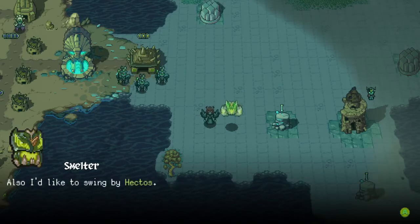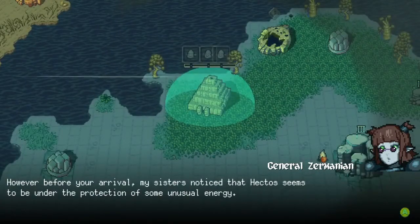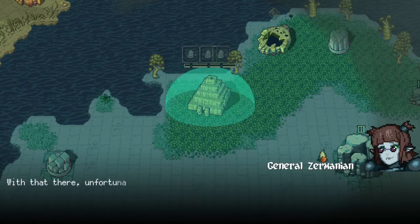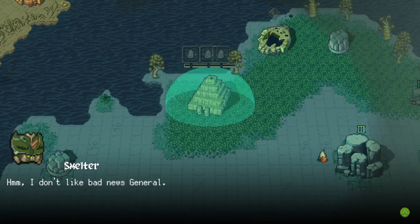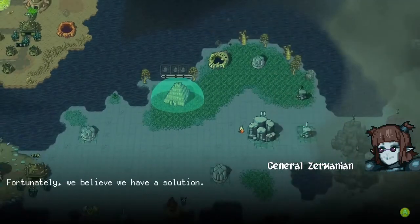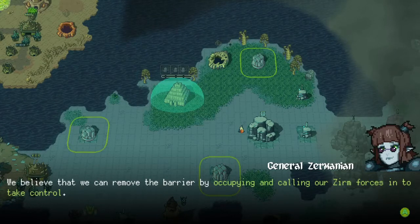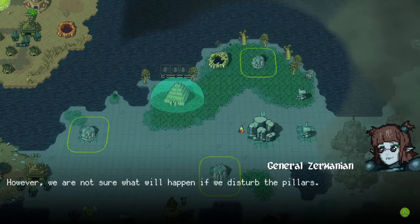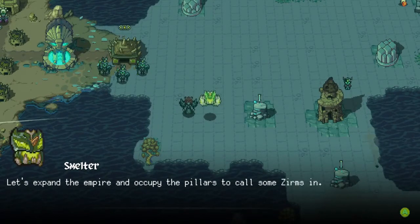The general says the troops are ready. I think it's time to start expanding in this area and swing by Hectos. She says that's an excellent strategy, however her sisters noted that Hectos seems to be under the protection of some unusual energy. Fortunately, the pillars around Hectos seem to be the source — we believe we could remove the barrier by occupying them and calling our zerm forces in to take control, though we're not sure what will happen if we disturb the pillars.